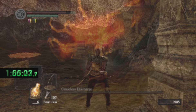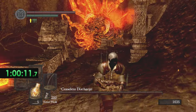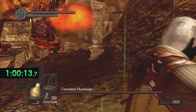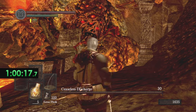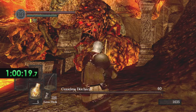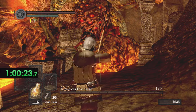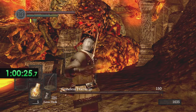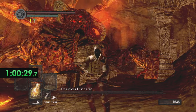The second bell is gonna be rung, but first we're gonna head into Ceaseless Discharge and quickly take him out. It's a pretty laughable boss if you do him this way — just takes a few hits and then he falls down. But if you fight him normally he can be decently tough.